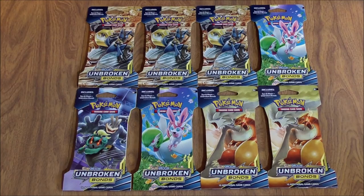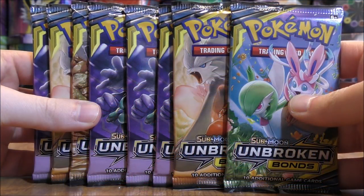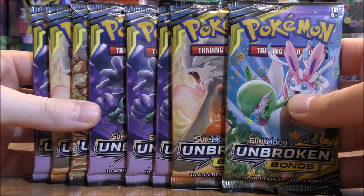Unbroken Bonds is the newest set in the Pokemon TCG, official release date May 3rd, 2019. There are some valuable cards in this set, hoping to pull one in this opening. I do like buying packs like this from retail stores — you never know what you're going to pull, unlike booster boxes where there are somewhat guaranteed pull rates. So the eight packs are pulled out of the cardboard sleeves, I'll get to opening them now.